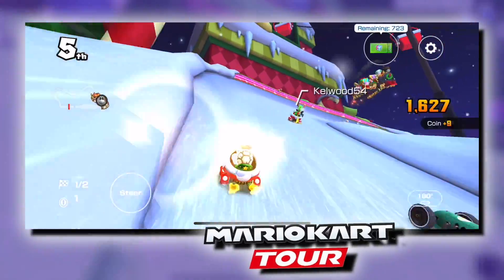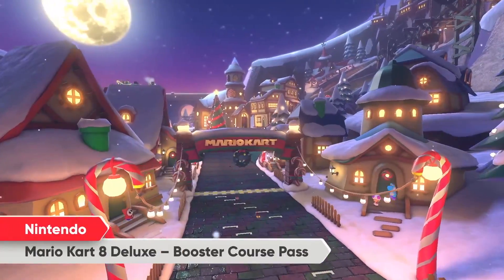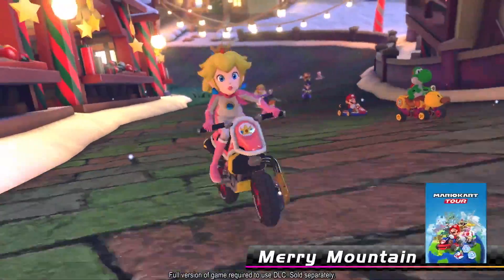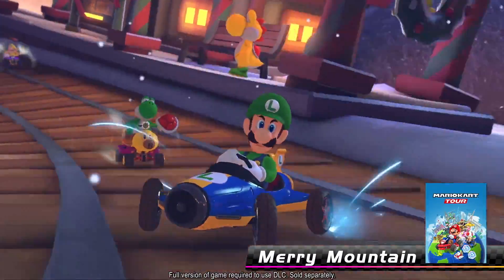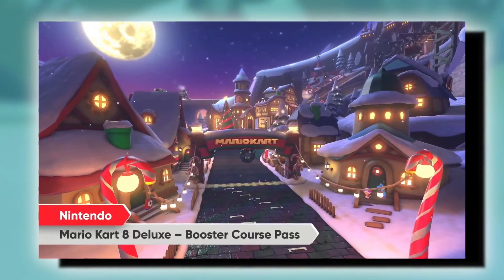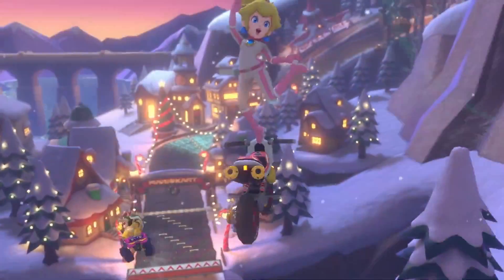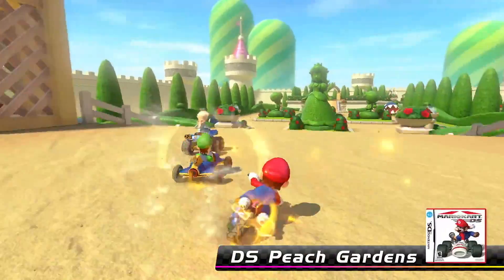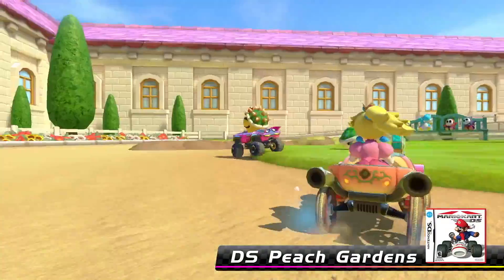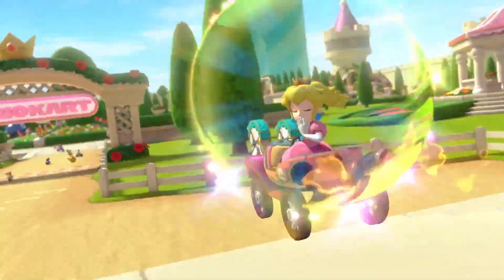Before this video ends, I do want to talk about a couple other things that are really important. Graphically, I think this looks even better than Wave 2, which looked better than Wave 1, so Nintendo is clearly going in the right direction here. In my opinion, Merry Mountain — at least like this screenshot here — this looks like it could be as good as Mario Kart 8. It reminds me a lot of Wild Woods, like that sort of shy guy village style to it. And the fact that all the houses are lit up mixed with Mario Kart 8's beautiful lighting engine — this looks really good.